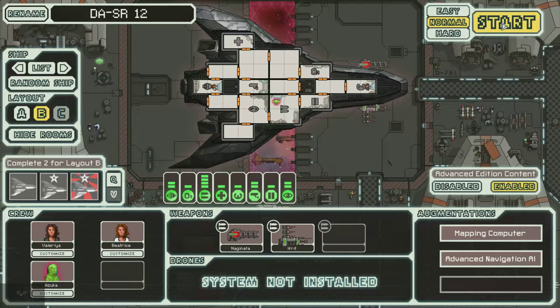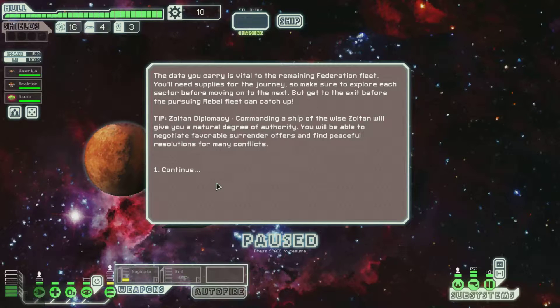So we'll go ahead and start here for DASR-12. The data that you carry is vital to the remains of the Federation fleets. You'll need supplies for the journey, so make sure you explore each sector before moving on to the next. But get to the exit before the pursuing rebels' fleet catch up. Tip — Zoltan Diplomacy: commanding a ship of the Zoltan will give you a natural degree of authority. You'll be able to negotiate favorable surrender offers and find peaceful resolutions for many conflicts.